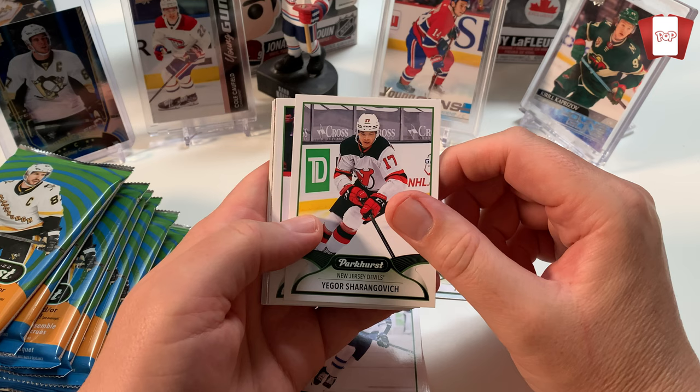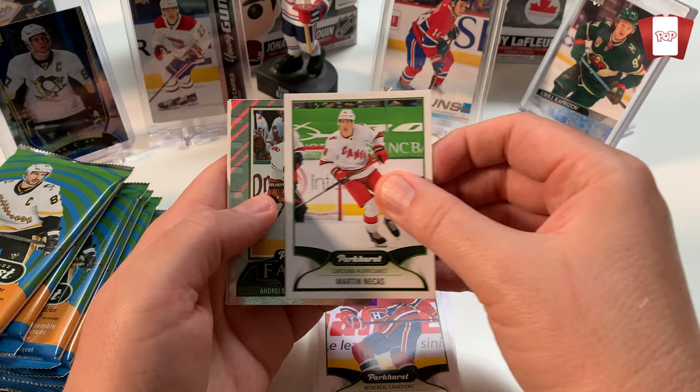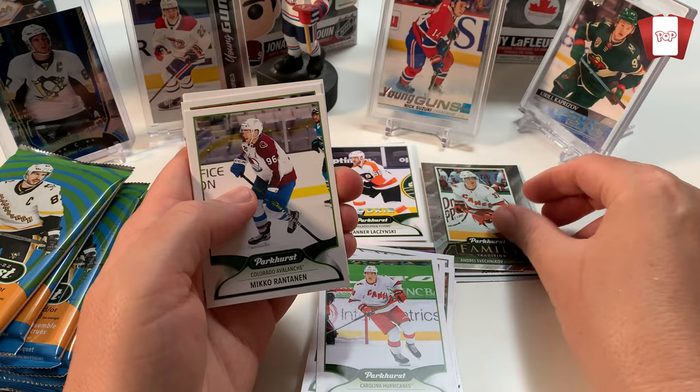A lot of people online who've been getting these packs say it's almost up there with series one this year from the Upper Deck mainline. Darnell Nurse and Jonathan Drouin - I don't know how much longer he'll be in Montreal but we'll see. Oh we got a 'Parker's in the Family' card - Andrei Shesterkin. Because of his brother - this is a pretty cool card actually because it tells the story of him and his older brother. Andrei and Evgeny. Awesome. Really nice insert.